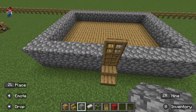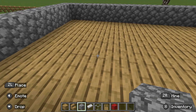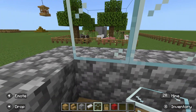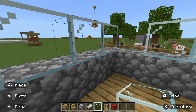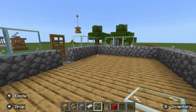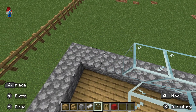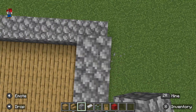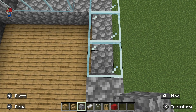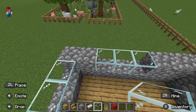You can choose to make them out of cobblestone or oak. I chose to make them out of cobblestone. Anyway, so now we add some windows. Then start to add the walls to fill in the missing holes.